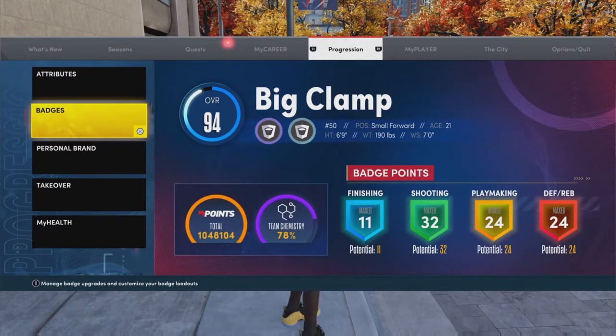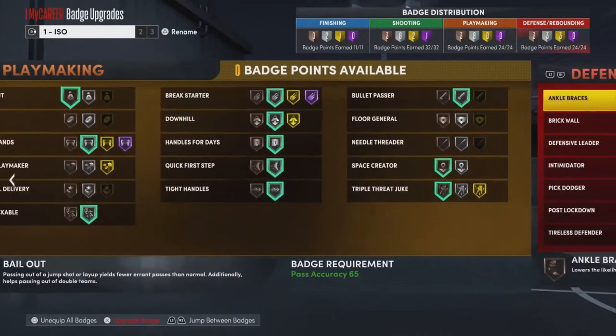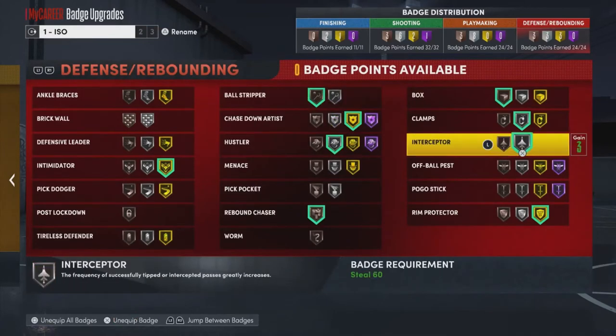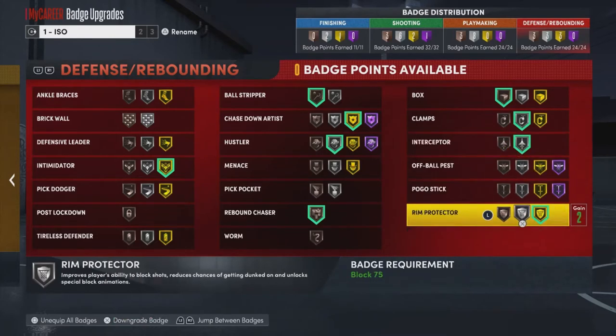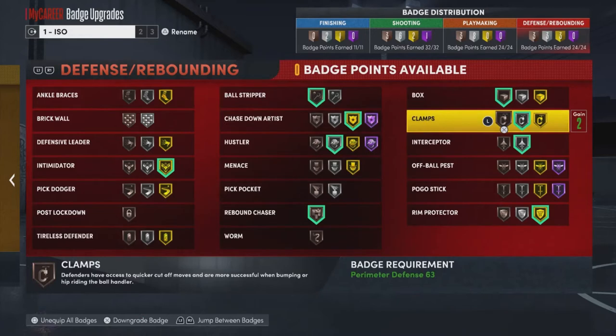Problem number one I have with 2K right off the rip: the balance when it comes to offense and defense is completely unbalanced, and it's been unbalanced pretty horribly in my opinion the last three 2Ks. Ever since 2K20, when they started putting all these different badges in the game, what they did was they didn't add a lot of meaningful badges - they just broke down the most basic mechanics and animations of the game into more badges.